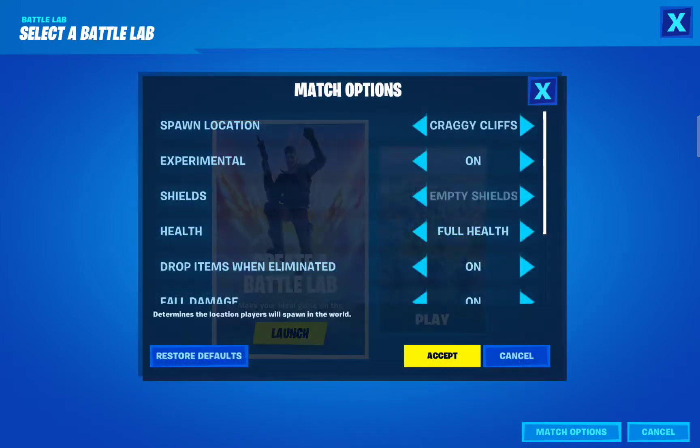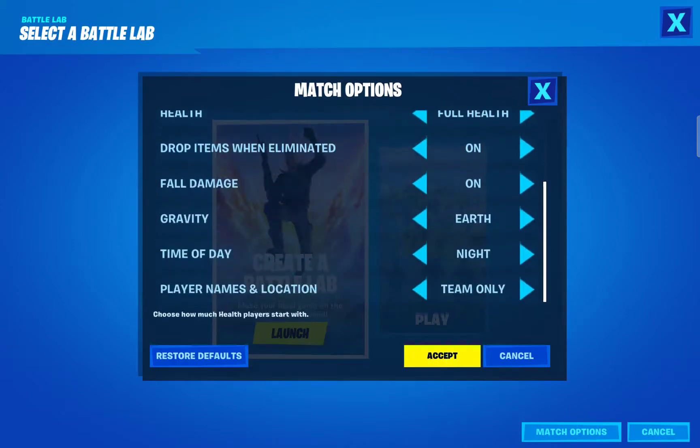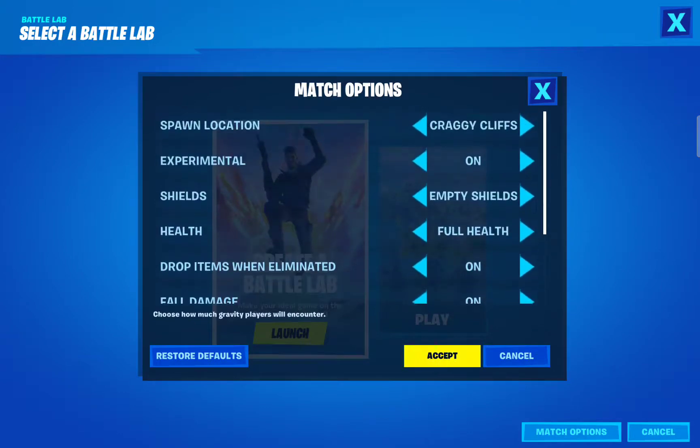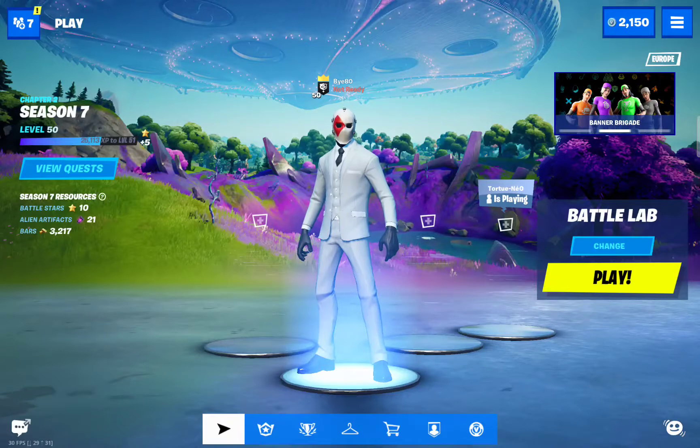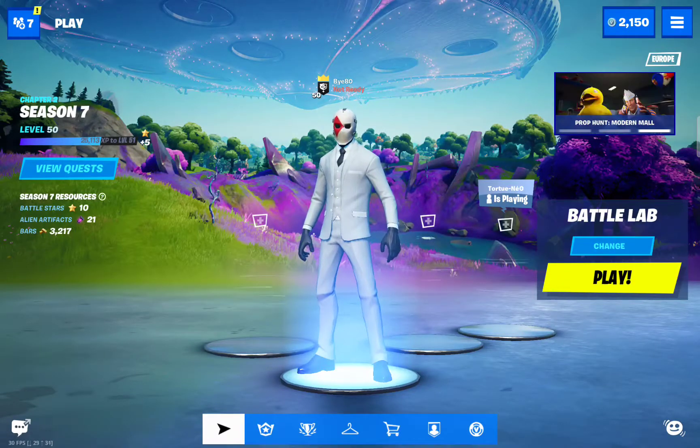You can see the Match Options — I suggest you do Spawning, Cracky Clips, and set it to Night Time. And then try to find a pro fishing rod immediately and go around to fish in all the locations that are necessary.